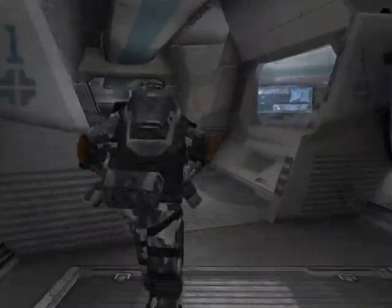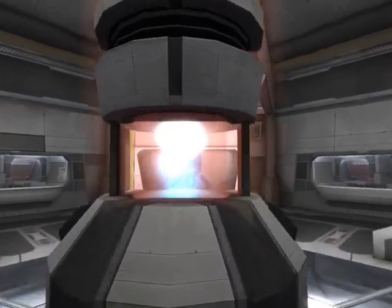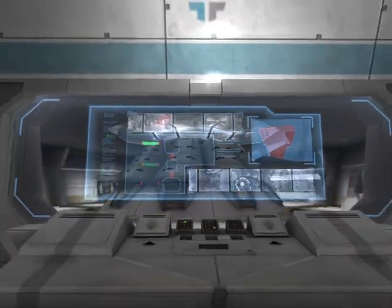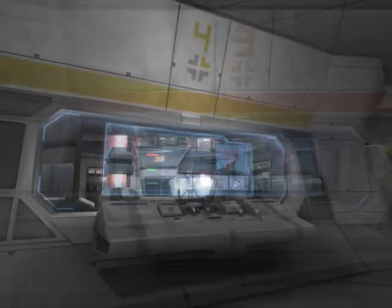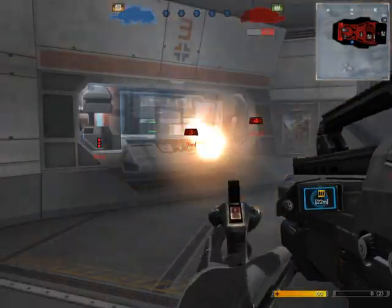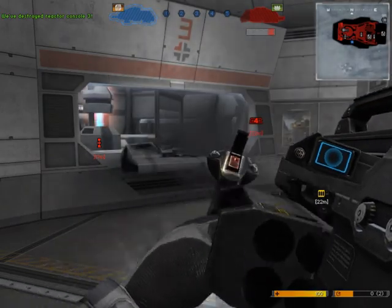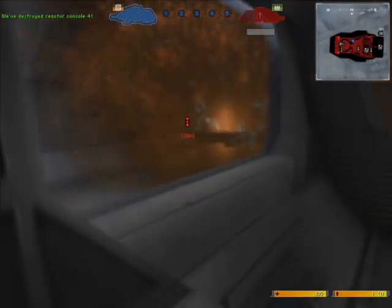Once on board, your goal is to destroy the heavily shielded reactor core. To access the core, you must first destroy four control consoles which are located inside the Titan. Destroy the consoles on the lower floor to access the ones on the upper floor. The consoles can be destroyed with either your primary weapon or explosives.